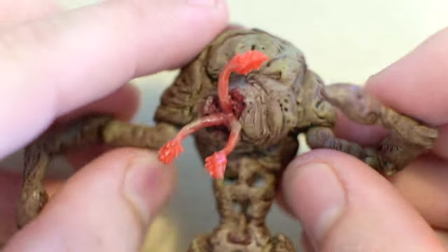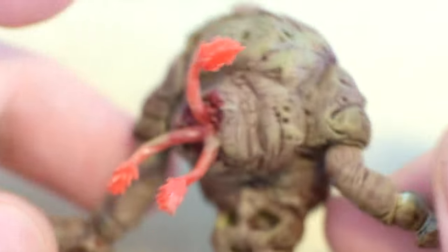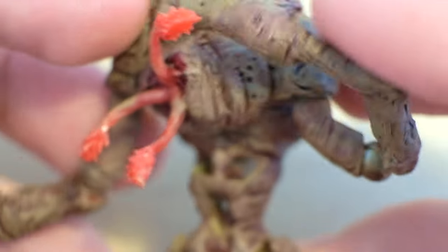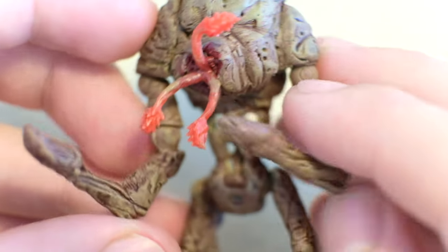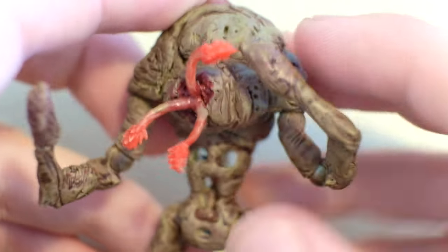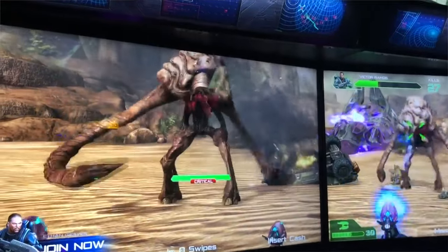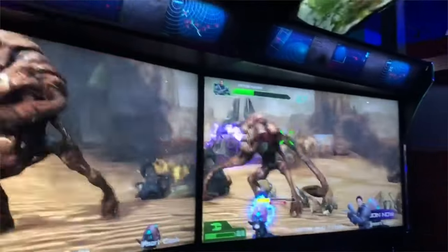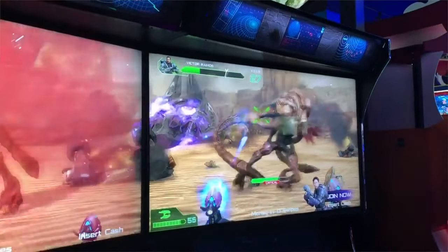Let me know in the live chat — I'll reveal it in a second. This is the Flood Juggernaut, and this character has always been surrounded by mystery. It was an unused asset in Halo 2 and seemed to never really see the light of day past modders, until it was actually released canonically in Halo Fireteam Raven only two years ago. So it's so wild that after that long, it finally made it into a Halo game, even if it was an arcade game.